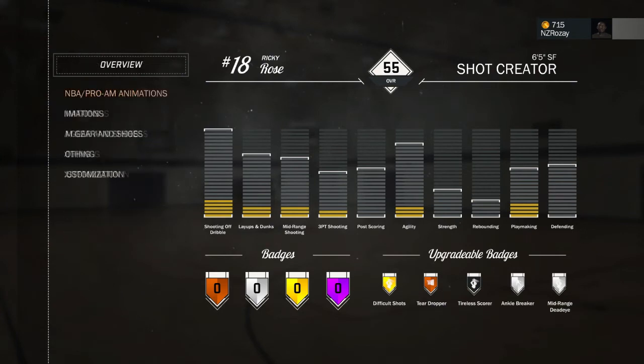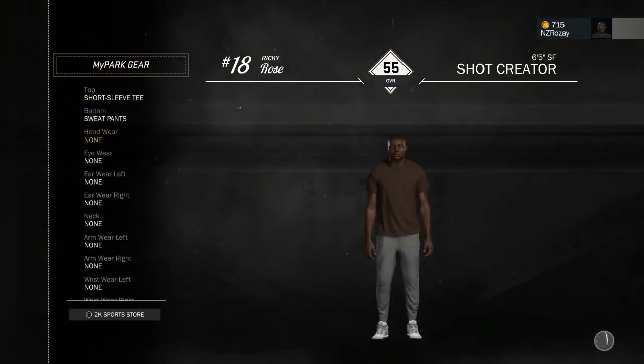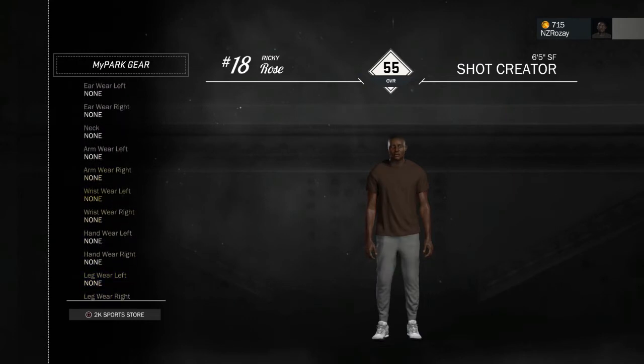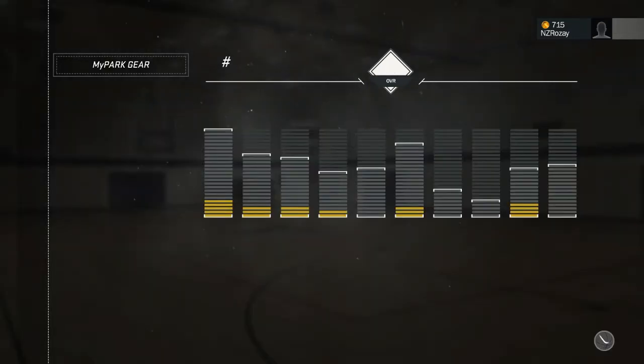When you go into where you can customize his jump shot, his crossovers and everything, you actually see a part where it says neck. I don't know if there's going to be accessories that you can wear on your neck. And I started to think, what does an NBA player use in an actual game that goes around his neck? There's absolutely nothing that I know of.